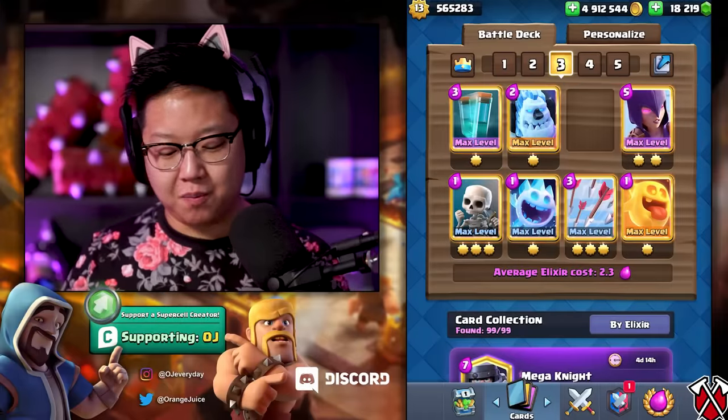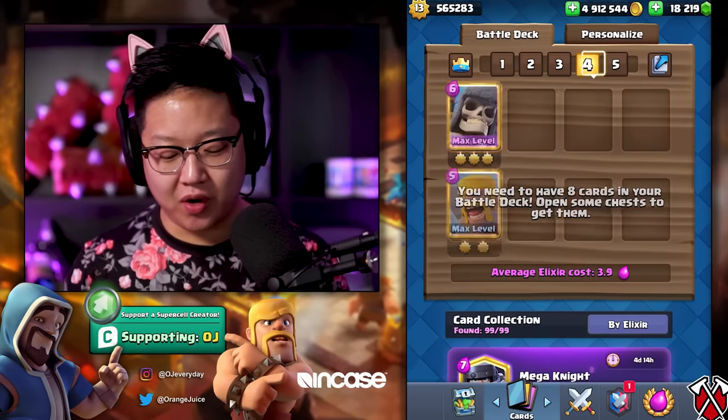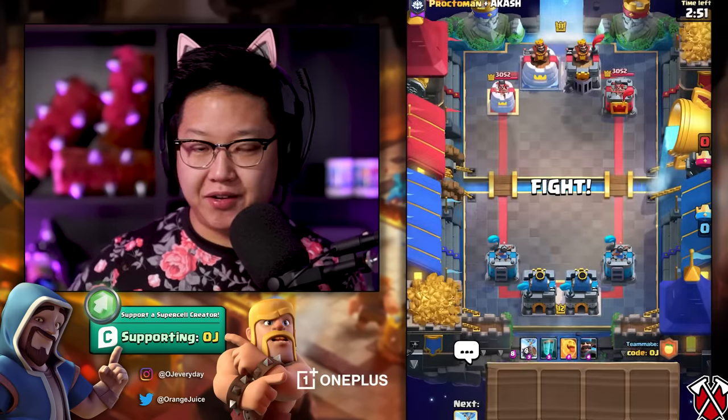Obviously with the new feature you can remove cards, but you can't enter any mode if there's less than eight cards. So what you've got to do is trick the system. I'm going to go into party mode. You definitely want to play with someone who also knows how this trick works, because you want both players to have it. First things first — we both have eight cards because you need that to enter.